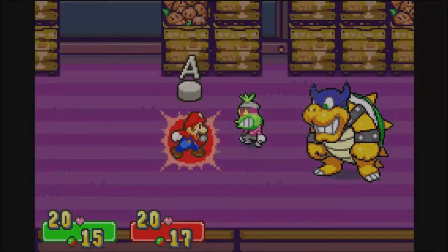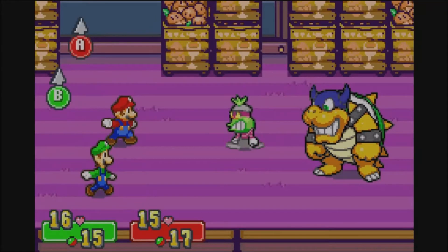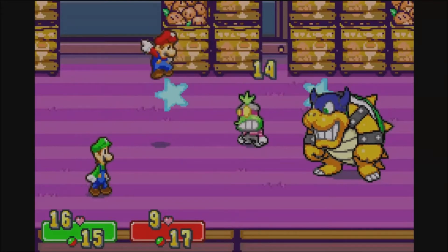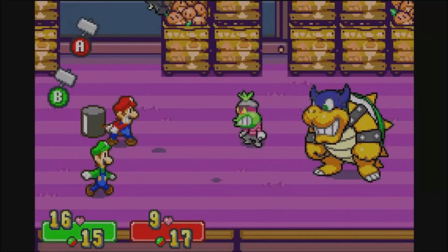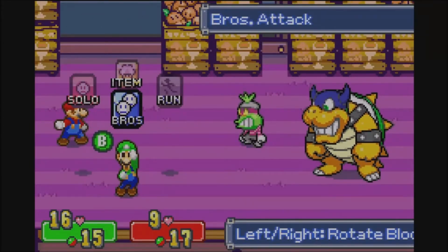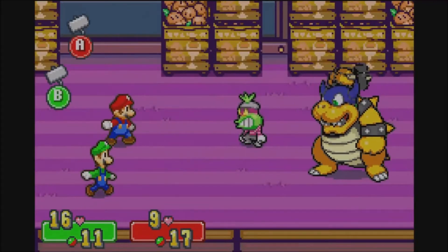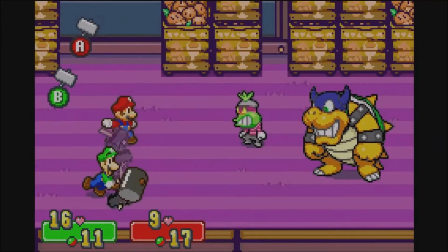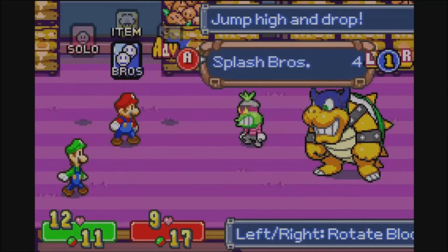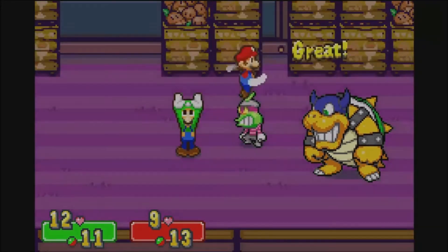Oh yeah, take this! Every time you hit Popple, Rookie will react. That's it Popple, you're going down. We're going to watch out for hammers. Rookie's going to do it again. Bounce Brothers — take out Popple first because he's the more annoying guy. It also stunlocks Rookie. I've had enough of you Popple. There we go — Popple's gone. We've got to take down Rookie now.